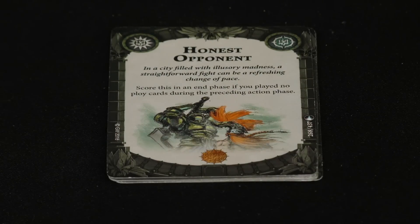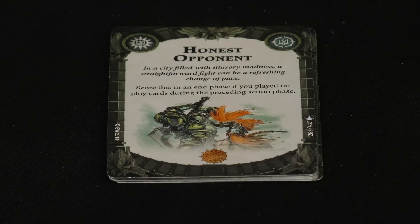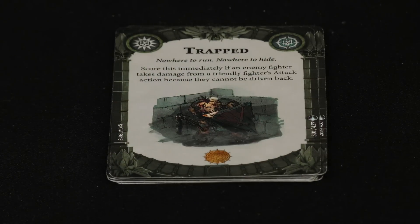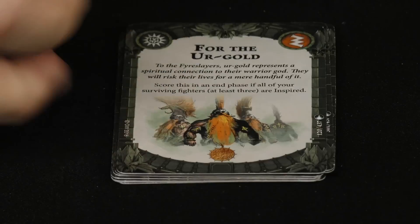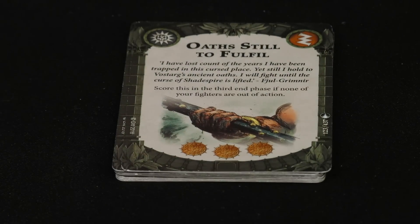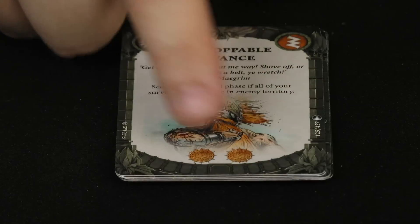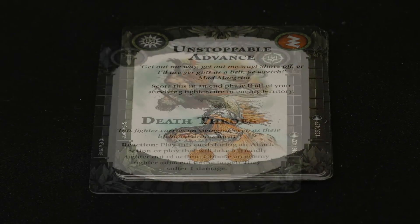Scion of Grim Near scores immediately if your leader takes out an enemy fighter. Honest Opponent is interesting — score in the end phase if you played no ploy cards during the preceding action phase. Trapped scores immediately if an enemy fighter takes damage from a friendly attack because they cannot be driven back. For the Ur-Gold scores in the end phase if all surviving fighters — at least three — are inspired. Oath Still to Fulfill gives three points if none of your fighters are out of action at the third end phase. Unstoppable Advance scores if all surviving fighters are in enemy territory.